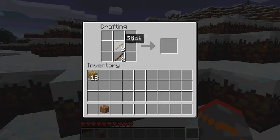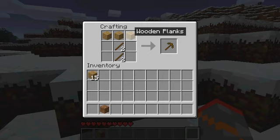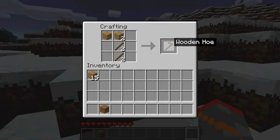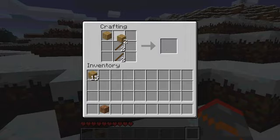Then if you take those sticks and place them like that, you can now make a wooden pickaxe. How you should remember these recipes is that they look sort of like the object you're crafting — like this is an axe, that's a wooden hoe, and that's a shovel. Just remember the pickaxe for now because that's all you really need.